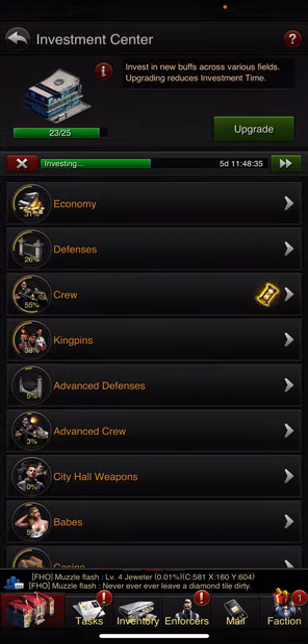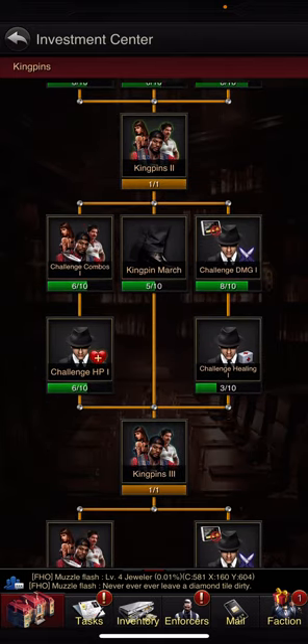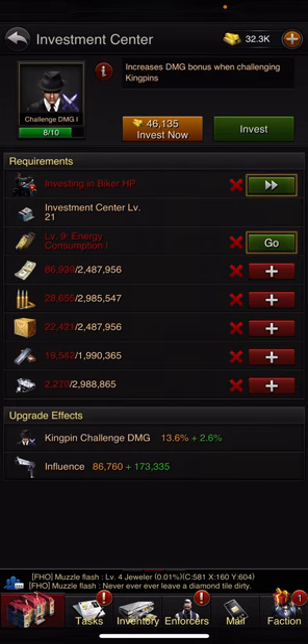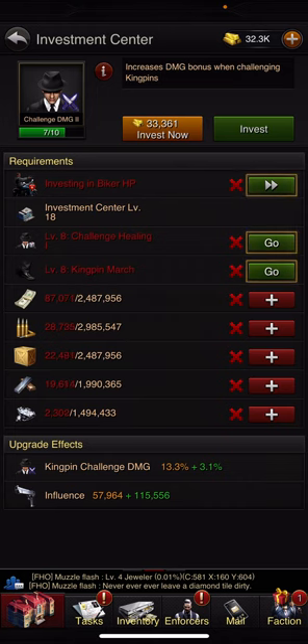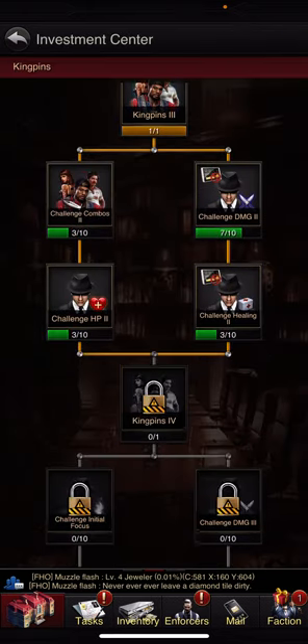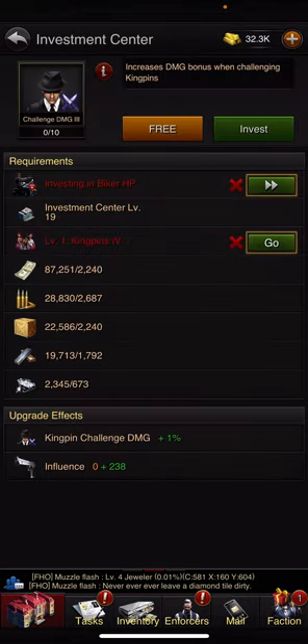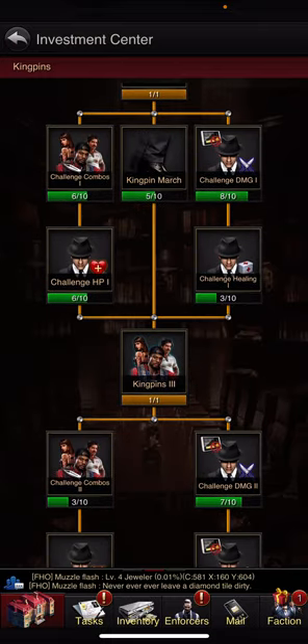The first way is going to be investments. Go down to the kingpins section. You can see the top ones just work with energy, allowing you to regen it faster and use less when you attack. But once you get past kingpins 2, you get challenge damage. I'm currently getting 13.6% extra; if I upgrade it again, I'd get 2.6% more. There's another one further down — at max, one gives 23.5% and the other 19%. Those are extra boosts, and there's another one if you go even higher.